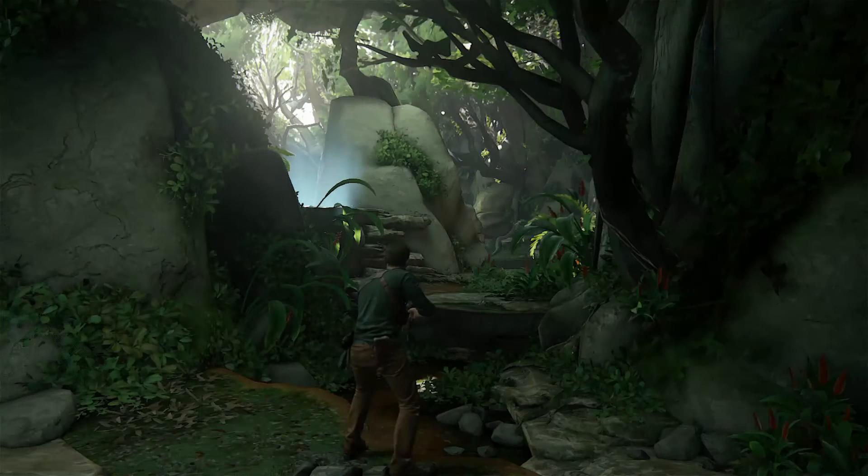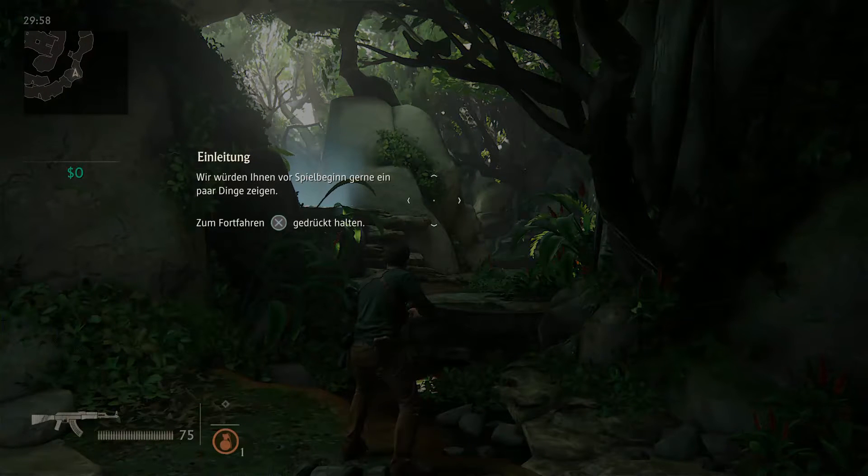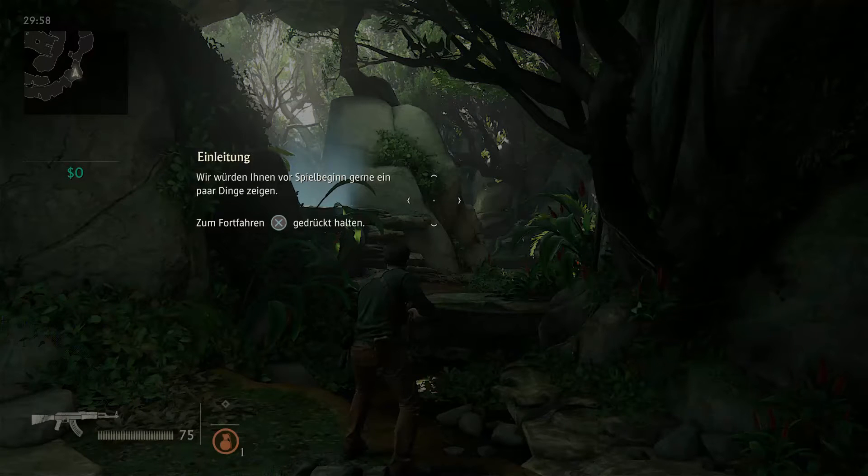Hey, was ist das denn? Okay, Einleitung. Wir würden Ihnen vor dem Spielbeginn gerne ein paar Dinge zeigen. Um fortzufahren, X drücken. Ja, ich drücke jetzt hier alle Tasten mal. Die X-Taste will irgendwie nicht funktionieren. Wieso will die X-Taste nicht funktionieren? Warten wir kurz ein bisschen. Vielleicht hat es irgendwann mal Lust zu funktionieren.